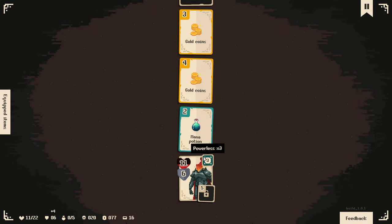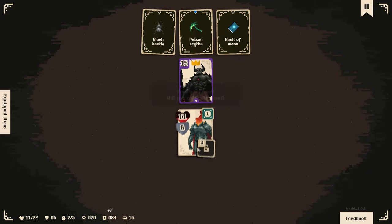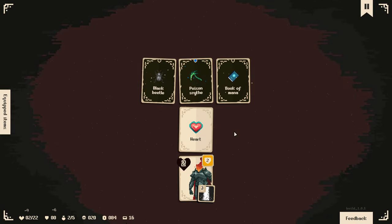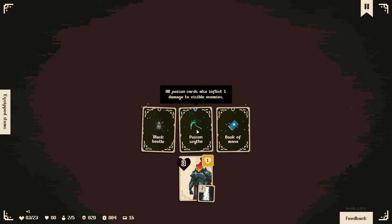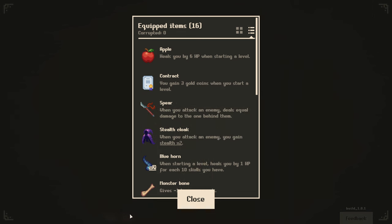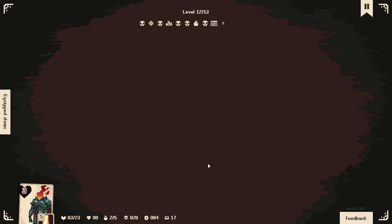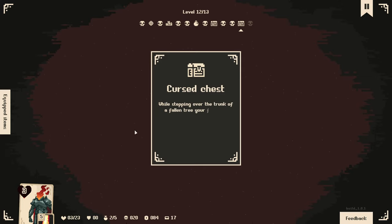Are we going to survive? Oh boy. We're at 15. Yeah we're good. This might be my closest run so far. The poison scythe - all poison cards also inflict one damage to all visible enemies. Add one protection card for each corrupted item in your inventory, which we have none of. And Book of Mana. I think I'll take the poison scythe. I don't really have any reason to step on poison but... a cursed chest! I better not die from this.